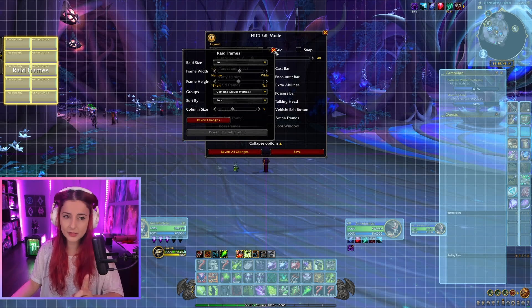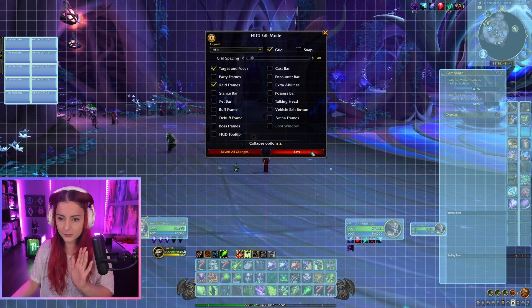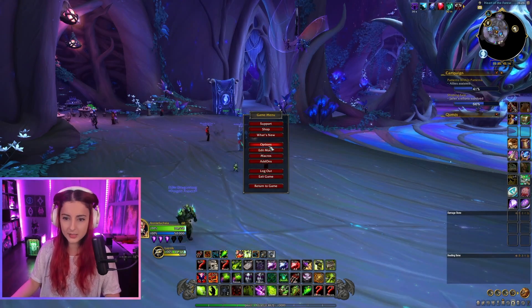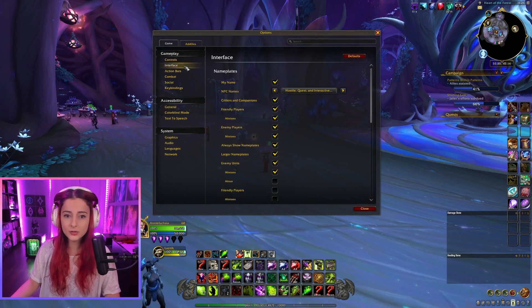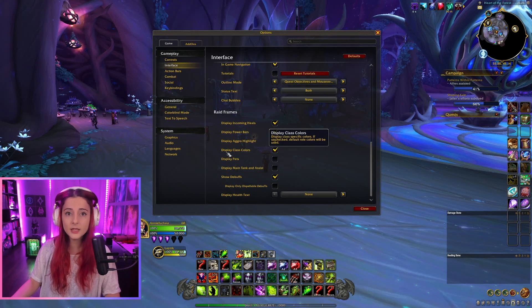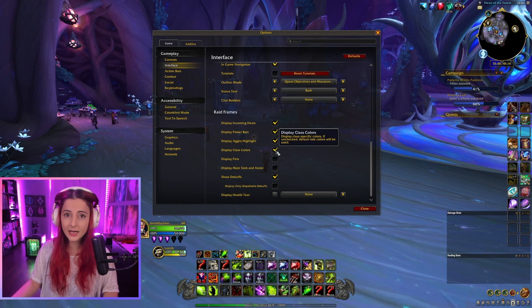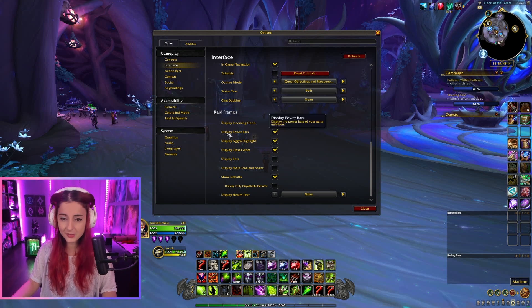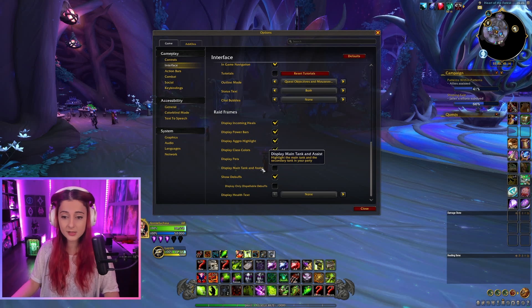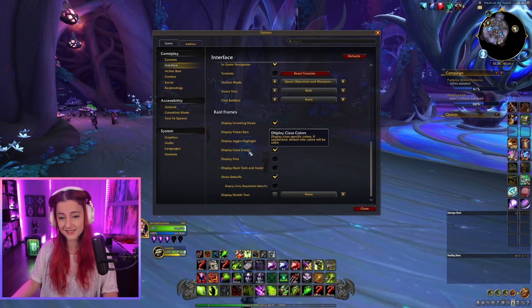One thing to note with raid frames is that they may not be colored by class by default, and that setting is not in Edit Mode — it's in your main Options menu. Go back into settings and find 'Display Class Colors.' If all your raid frames look green no matter the class, this is why. Highly recommend enabling class colors; it makes it so much easier to see things. You can also choose to show pets, main tank, and main assist, but I just keep it clean on my DPS class.